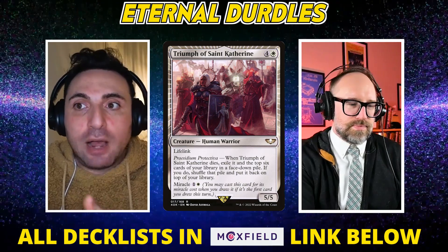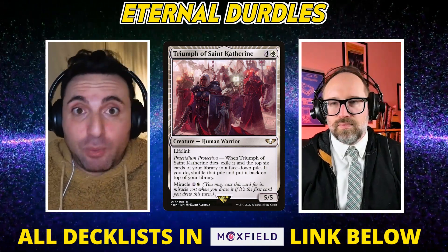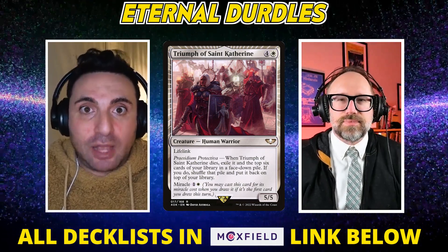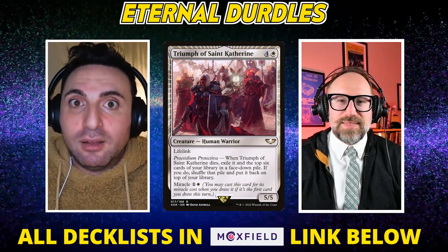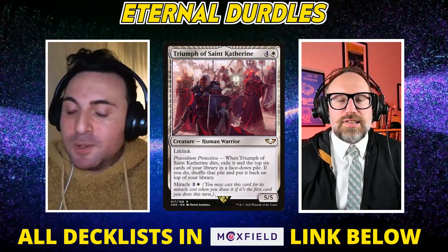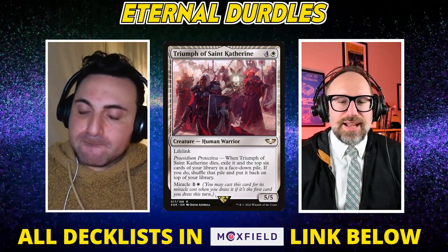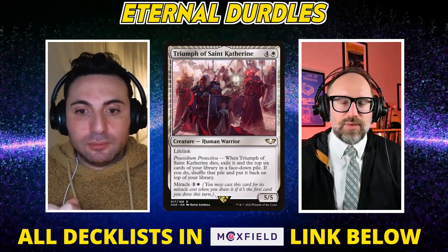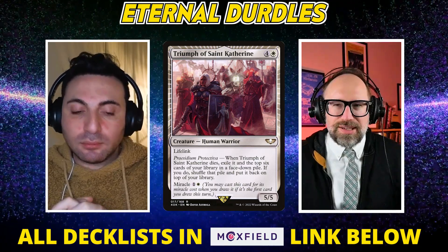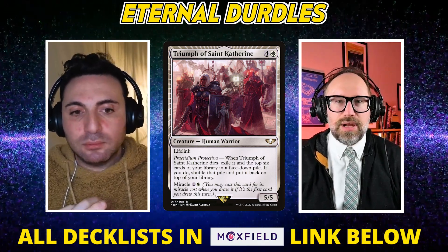Now that Triumph of St. Catherine has hit MODO, we'll see more people actually testing with and against it, and people will have ways to combat it. We saw some of that in paper after North American Eternal Weekend when that deck won and everybody was replicating it. But then what took over was Sultai Beanstalk — primarily because it was an effective way to beat up on the four-color Beans deck since it had access to Wasteland and maintained the rest of the engine, moving into mana denial. And who knew that when you move into the Daze-Wasteland shell, that's just going to be the better option? The deck that's probably the worst against St. Catherine is Delver — that's the whole idea — yet Delver was the most represented deck for the entirety of all three Eternal Weekends.